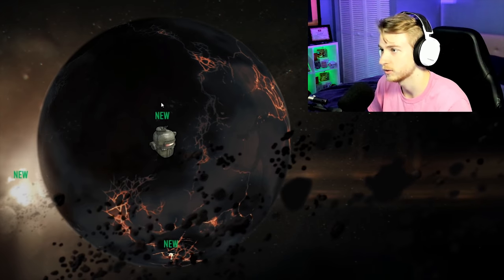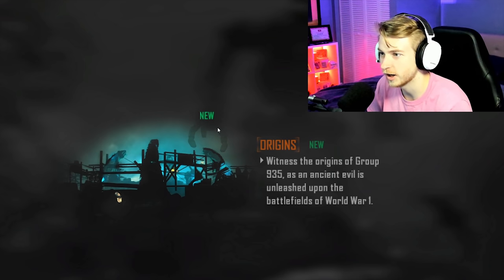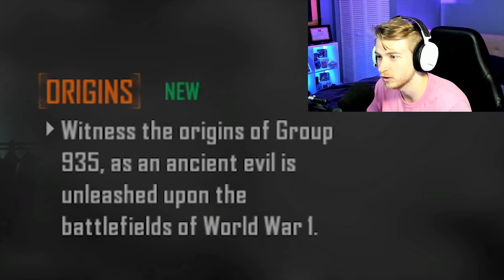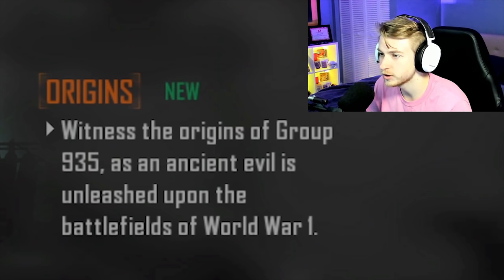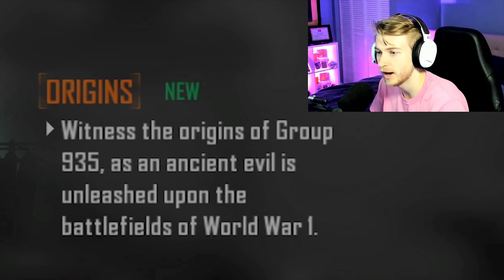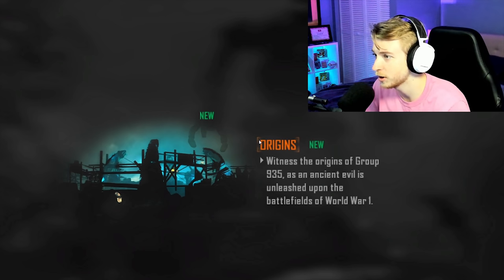Where's this one? Just the iron giant? Oh, this is Origins — Origins is the iron giant. Second try, we made it. Witness the origins of Group 935 as the ancient evil is unleashed upon the battlefields of World War One. All right, so never played it before, I have no idea what to expect. Let's hop into it.